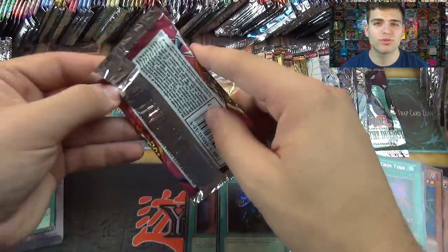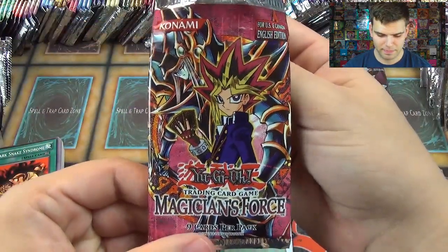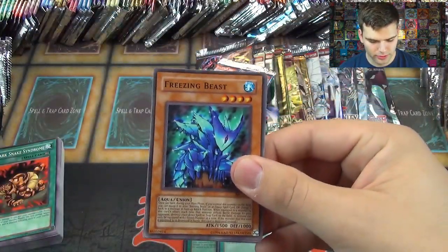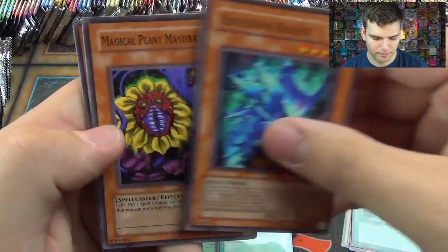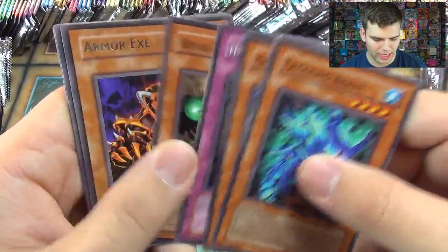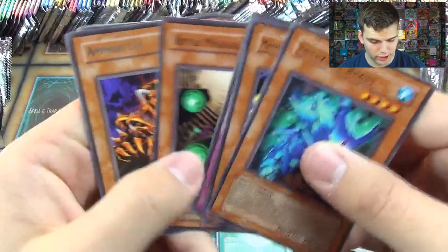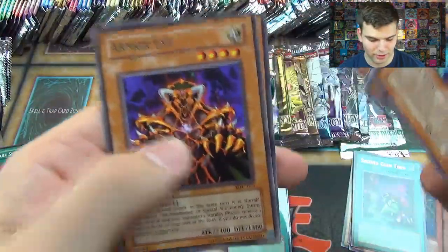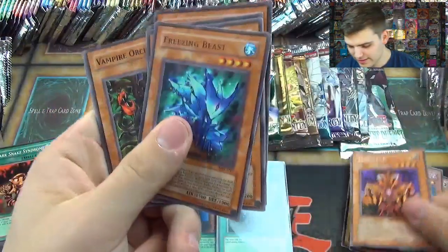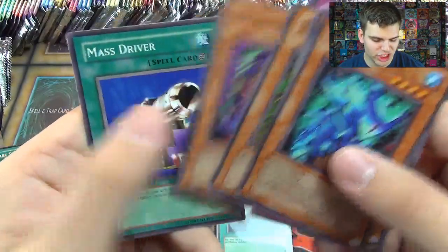Now Magician's Force — very awesome and expensive set, one of my favorites. We have Freezing Beast, Magical Plant Mandragola, Hidden Book of Spell, Royal Magical Library, and Armorex — one of the first extremely good cards with a Skill Drain combo, because without Skill Drain he's pretty bad. Also Vampire Orcus, Disarmament, Old Vindictive Magician, and Mass Driver.